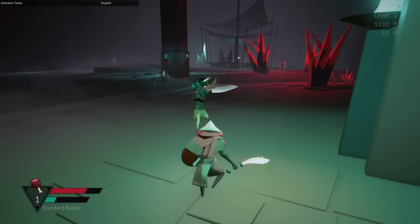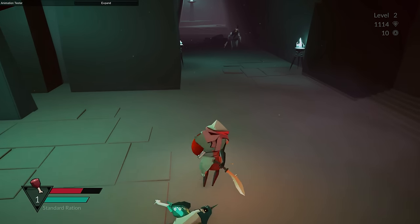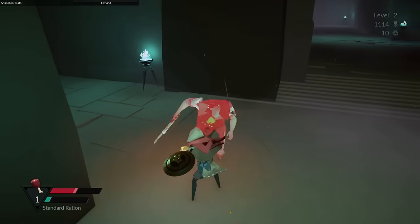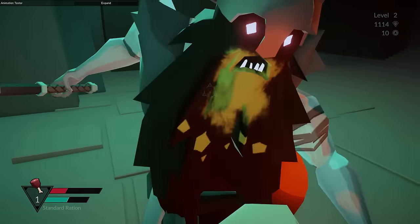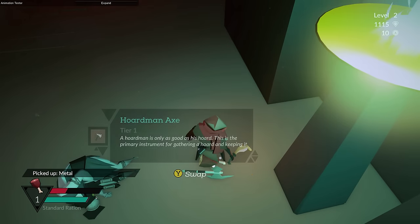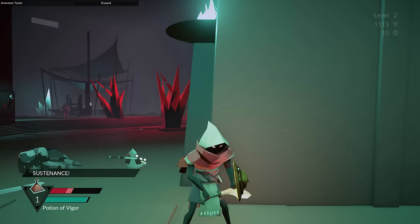A lot of it comes down to fairly poor feedback in terms of your weapon's impact. You don't generally see the enemy staggering all that much — sometimes you can knock them down on the ground, but it's mostly just a little red flash — and it can be difficult to stagger an enemy without using your shield. The best way to make them stagger is to shield bash them, which can take a little bit of learning because a lot of people are not going to be used to that sort of style of combat.